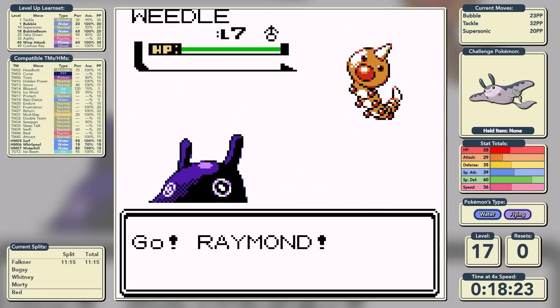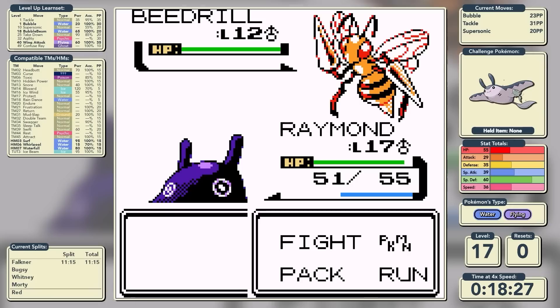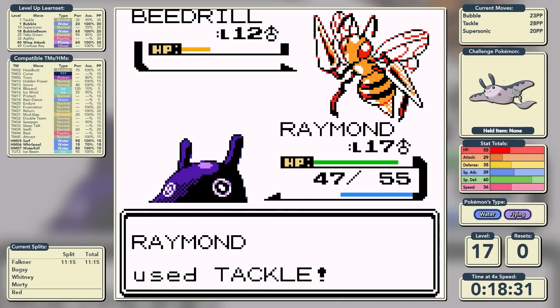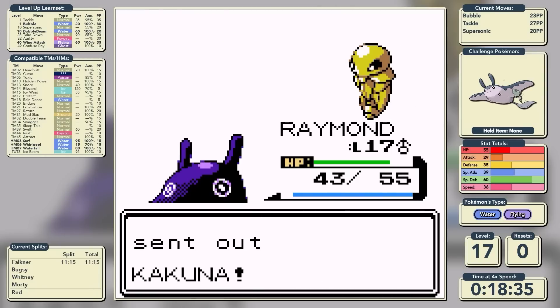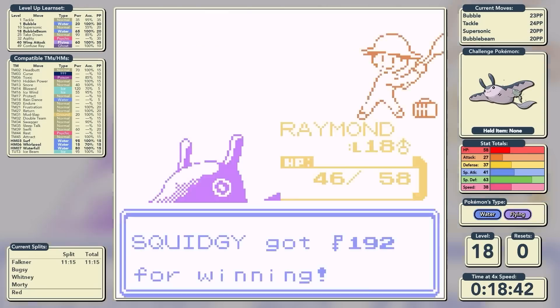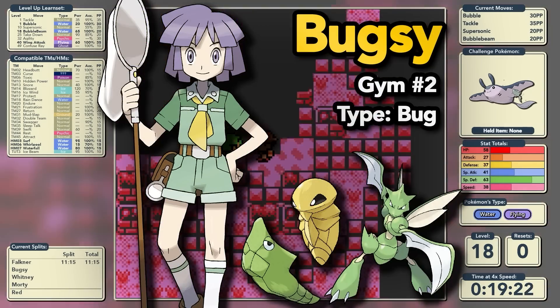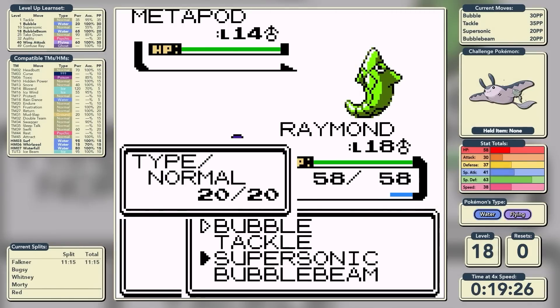In the gym we face Bug Catcher Benny with the entire Weedle line. Off this Weedle line we get our first properly decent attacking move - at level 18 we get Bubble Beam, which is more than three times as strong as Bubble, for a sacrifice of 10 PP. At very long last we have a move that could reliably one-hit a lot of Pokemon. That's been a real struggle and that's why the timer is already at nearly 20 minutes as we face Bugsy.